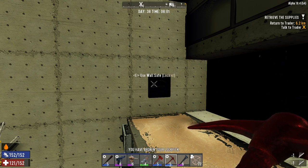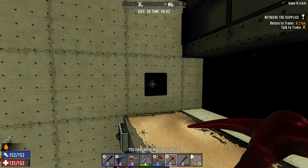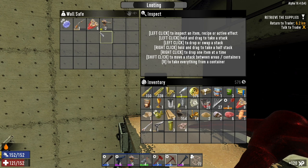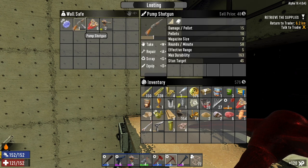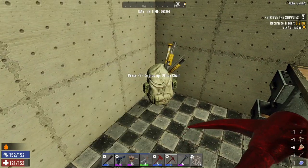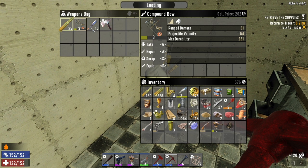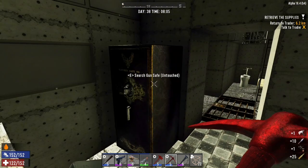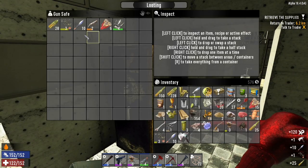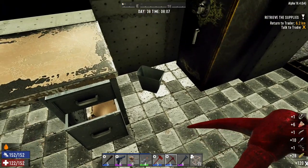There we go, perfect! And for that — oh, there you go, pump shotgun! It's only level one, I would want a better quality one. There's a compound bow, some ammo, some mods. Not the greatest but something I guess.